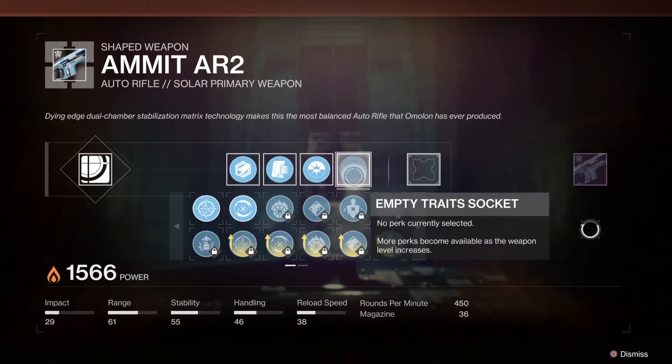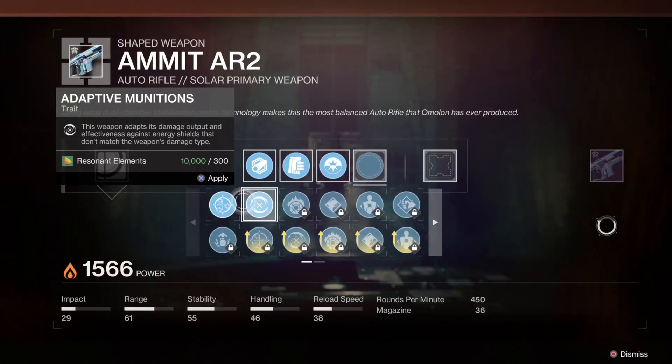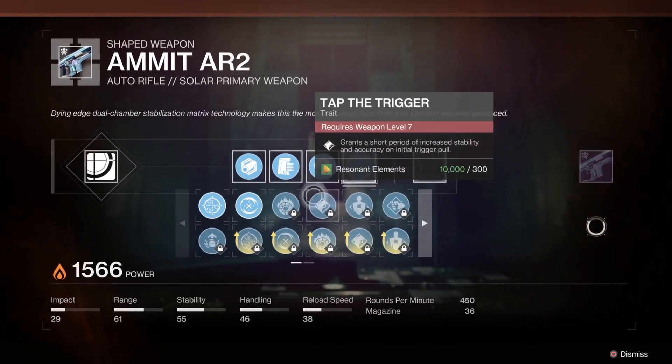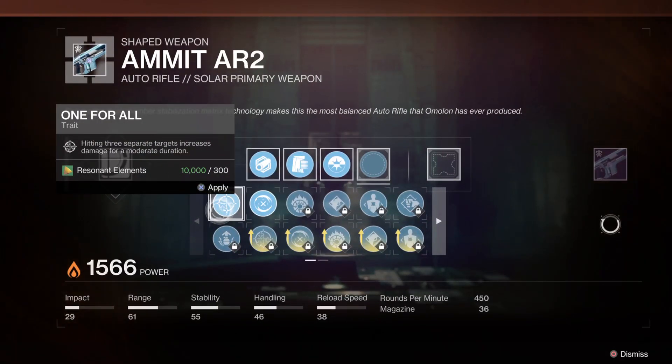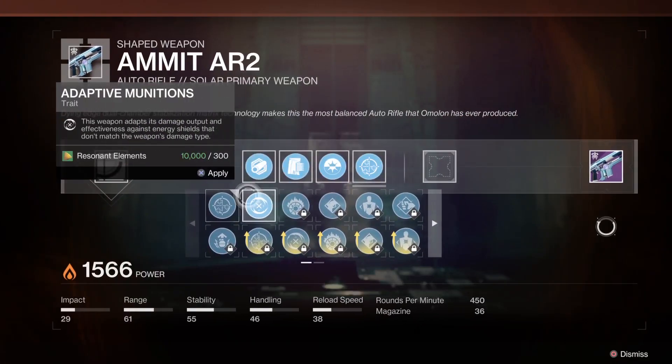For the other trait socket, we have Adaptive Munitions, which adapts the damage output and effectiveness against energy shields that don't match the weapon's damage type — pretty good, and it does go with Turnabout. But I also like One for All: hitting three separate targets increases damage for a moderate duration. Honestly I think One for All is better, but this one's up to you.